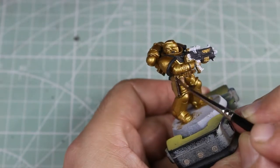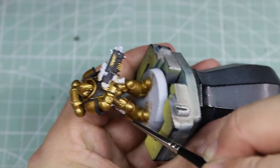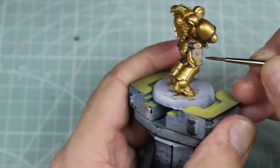Then we're going to get out the brown and lay down the base coat for the belt, the pistol holder, and any other pouches that he's got around his belt.